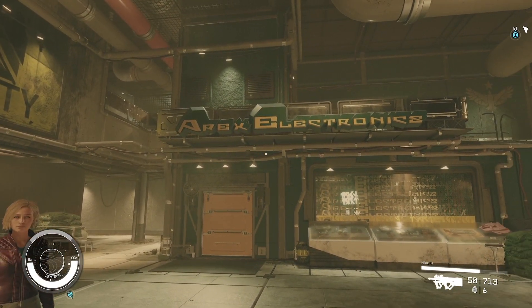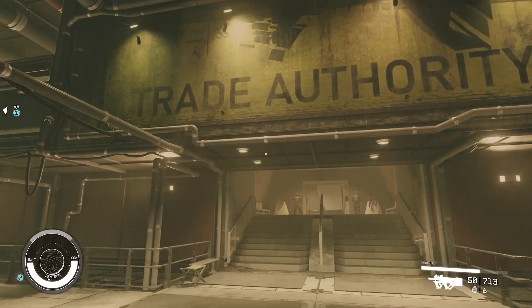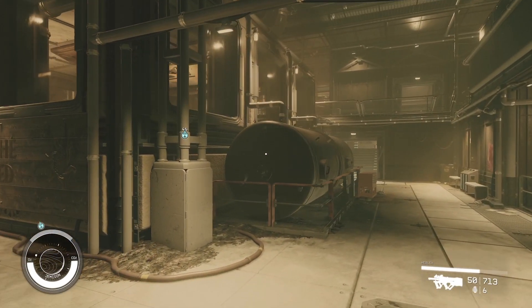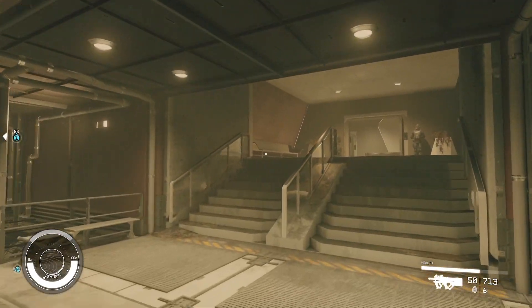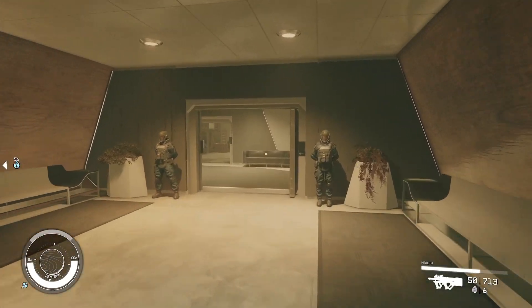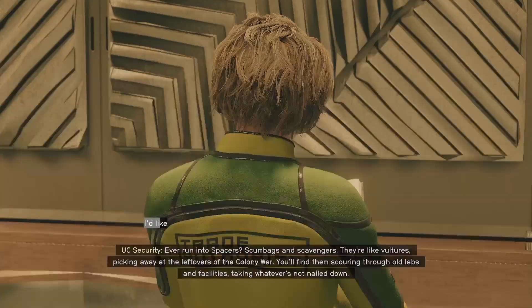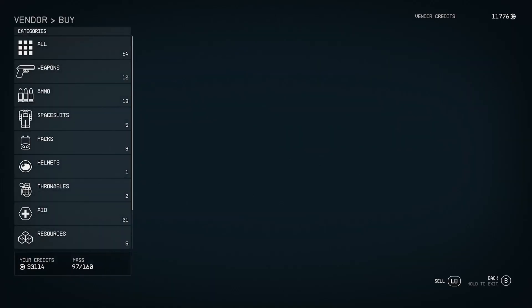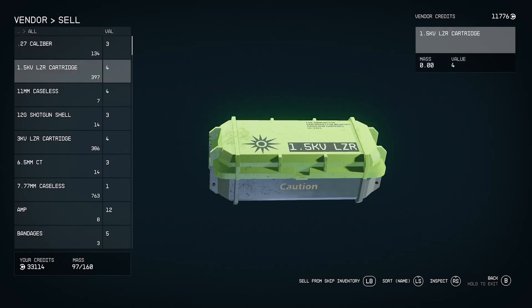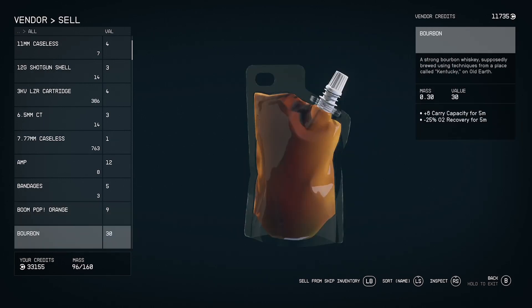Once down there, locate the Trade Authority. There is actually a mission here to interact with them — if you end up doing that mission, I would recommend siding with the Trade Authority. You really don't want to be annoying the one person that can fence your stolen goods. This is the person you want to talk to; she has a sell feature and acts as the shop within New Atlantis.